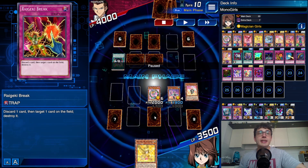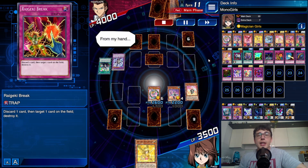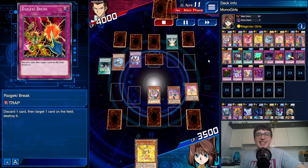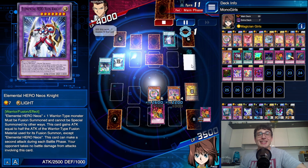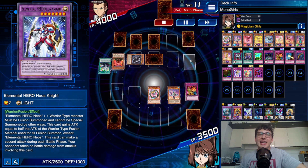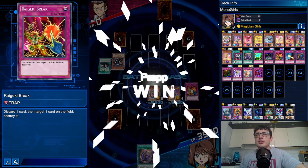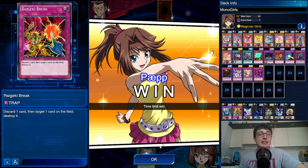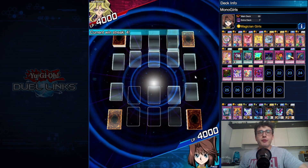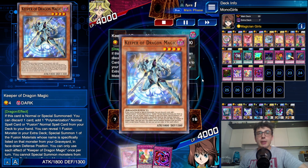I start swinging into the Neos Fusion to get rid of it, and Miracle Contact brings back Neos Knight — goodbye with Raikeki Break. Blackstone again — oh my, who knows when this duel will end. We're pretty stuck on monsters but I decide to attack since I was afraid of his trap. Turns out I won on time limit. I don't think he had more resources — only five cards left and all the big bosses were already gone. There you go.